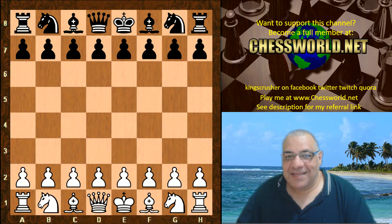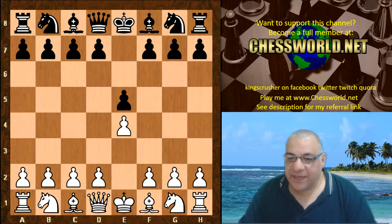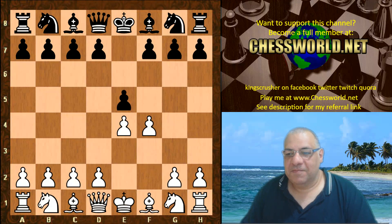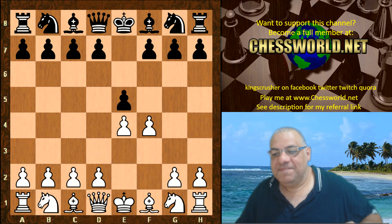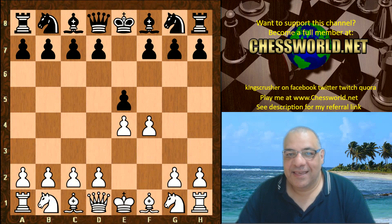Hi all. I have another amazing game to show you of Leela Chess against Stockfish Six. This is part of John Dee's gauntlet challenge. We have the King's Gambit being played by Leela Zero — a great opening representative of the Romantic era of chess. Players like Paul Morphy in the past had fantastic games with the King's Gambit.